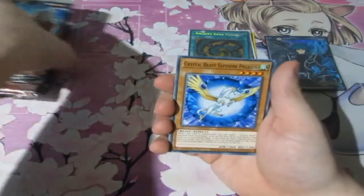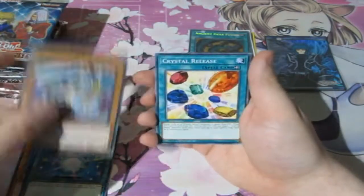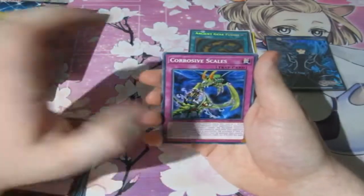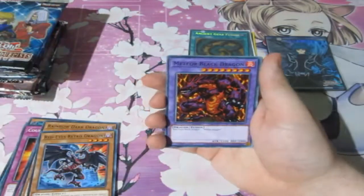Right off the start — Crystal Beast Sapphire Pegasus, Ancient Gear Hydra, Crystal Blessing, Rainbow Dragon, Crystal Release, Counter Gem. Wow, this is a pure Crystal Beast pack! Cross Save Scale, Dark Rainbow Dragon, Red-Eyes Retro Dragon — banging!